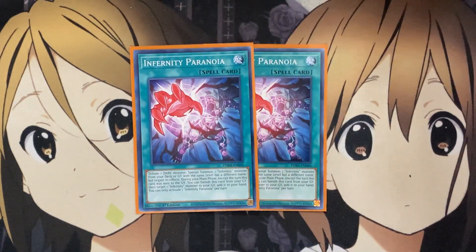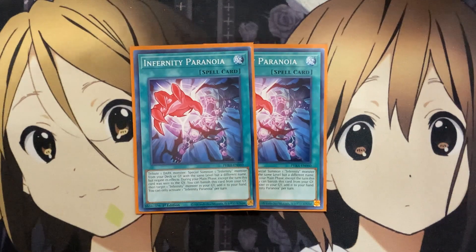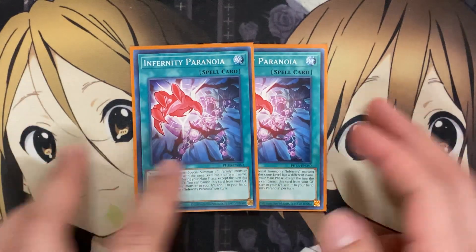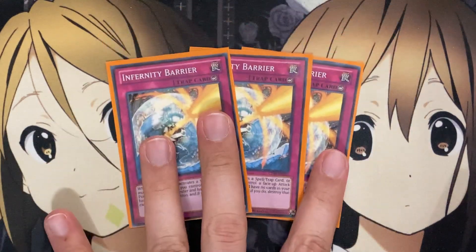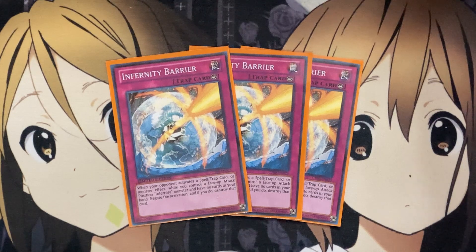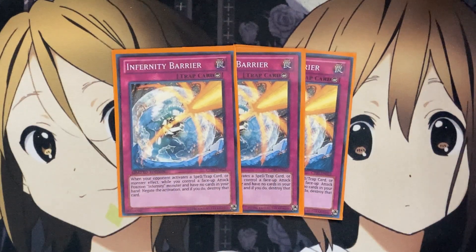For the rest of the spells, I run two Infernity Paranoia. You tribute one Dark monster to special summon one Infernity monster from your deck or graveyard with the same level but a different name, but negate its effects. During your main phase, except the turn this card was sent to the graveyard, you can banish it from your graveyard to target one Infernity monster in your graveyard and add it to your hand — resource recycling. Moving on to the traps, I run three Infernity Barrier. When your opponent activates a spell, trap, or monster effect while you control a face-up attack position Infernity monster and have no cards in your hand, negate the activation and destroy that card. A very strong counter trap — Infernity Barrier is a definite three.